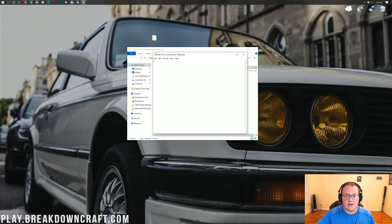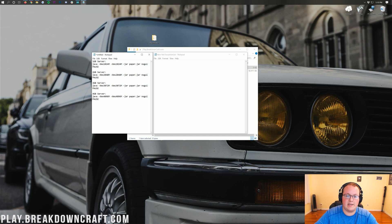Then go to the description of this video and you will see these codes. There's one gigabyte, two gigabyte, three gigabyte, and four gigabytes — that's how much RAM your server has. For most people on paper you're probably going to be able to run a two gigabyte server no problem. Copy from where it says 'Java' in the description to where it says 'pause,' then go ahead and paste that into the notepad.